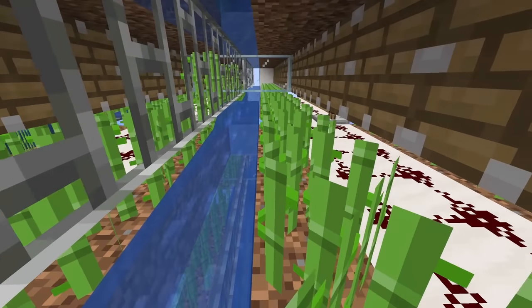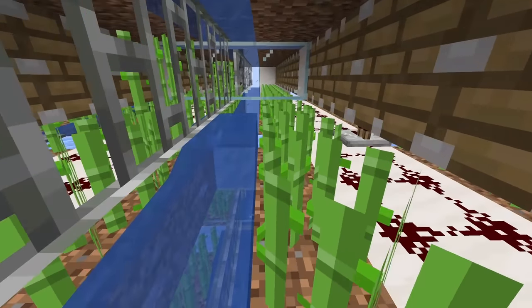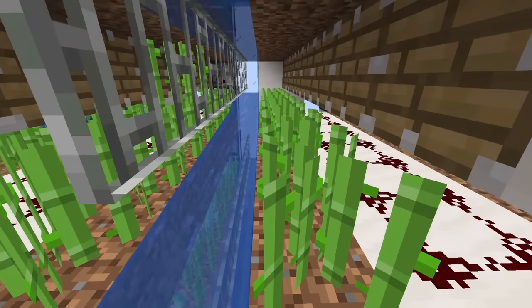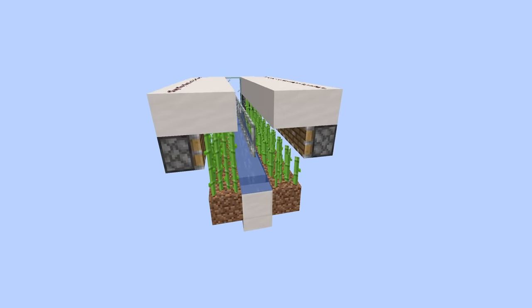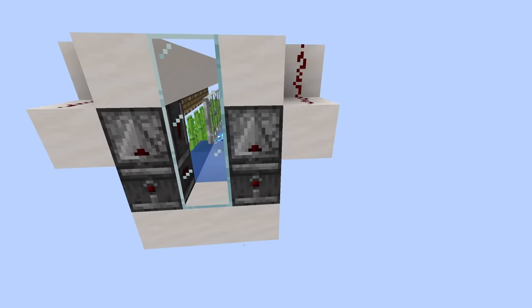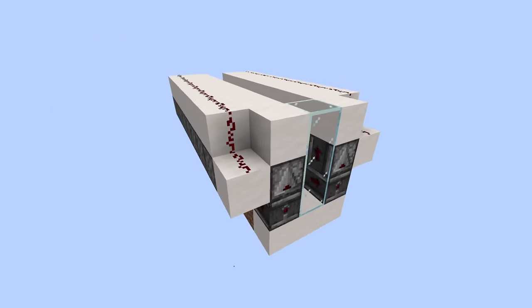This farm is 100% lossless. This means that no sugarcane will ever get stuck in the farm, and every piece you harvest will be collected. For this tutorial today, we'll focus on how to build a single module, and then how to extend that design in any direction to fit whatever layout you like.